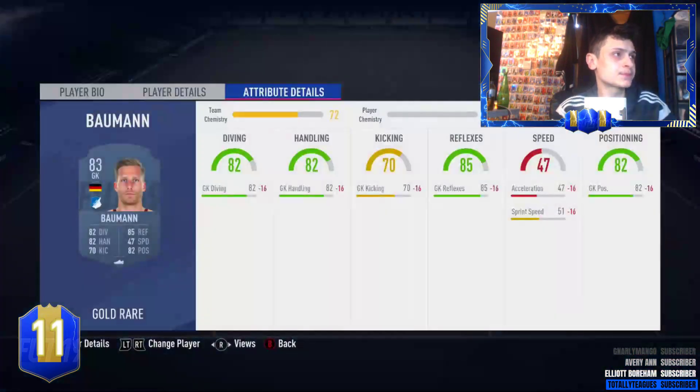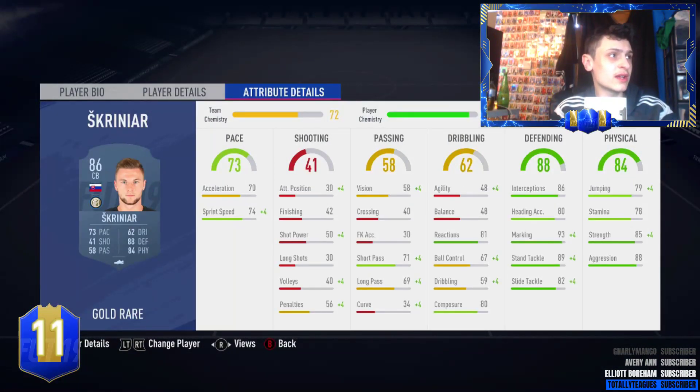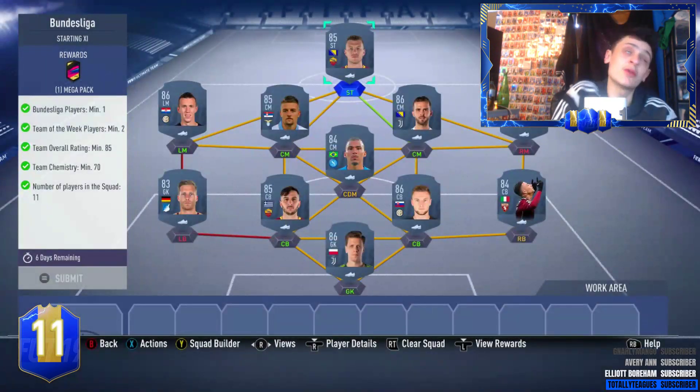We've gone with Bauman and then two Team of the Week players again - 84 iso and this time the 82 Simeone. Then we've gone Chesney, Izzo, Skriniere, Manlas, Bauman, Alan, Simeone, Pjanic, Minkovic, Savic, Perisic, and Dzeko. That's the final one.